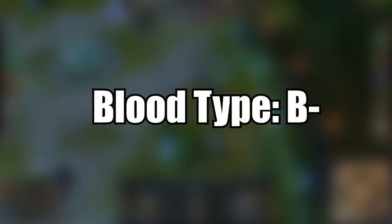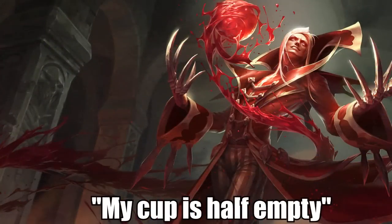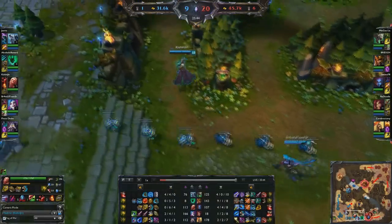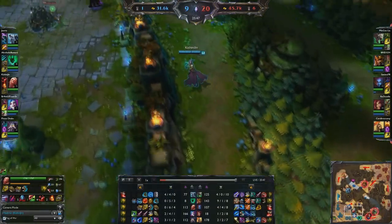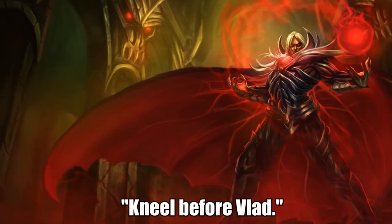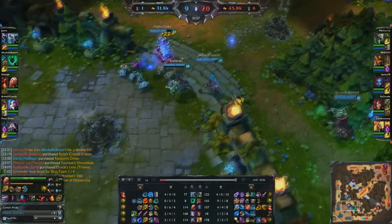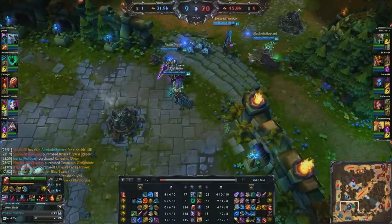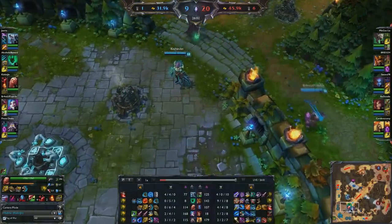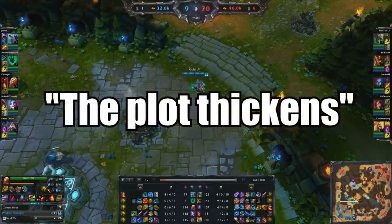His joke is a pun on the blood type B negative: "Go ahead, B negative. You'll be just my type." His other quote, "My cup is half empty," could be showing that Vladimir is a pessimist — someone who tends to see the worst aspect of things. Most of Vladimir's quotes have small changes or hints towards his vampiric attributes, such as "The Clot Thickens" instead of the usual quote "The Plot Thickens."